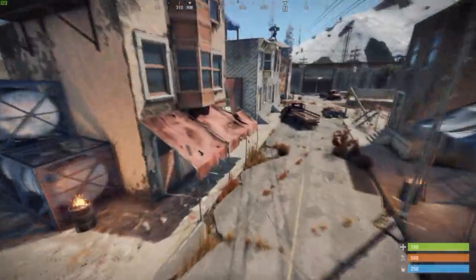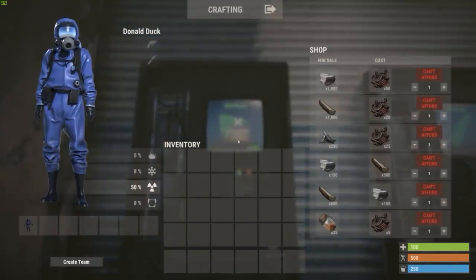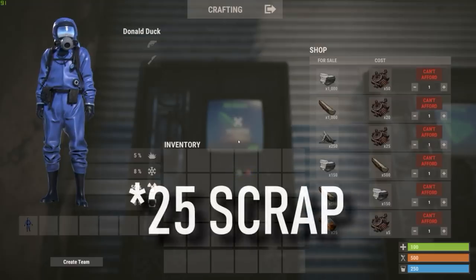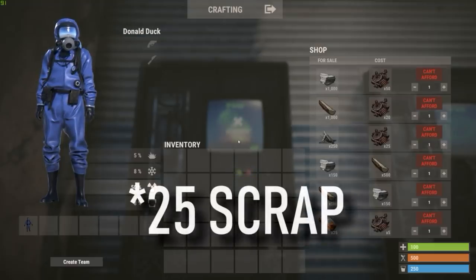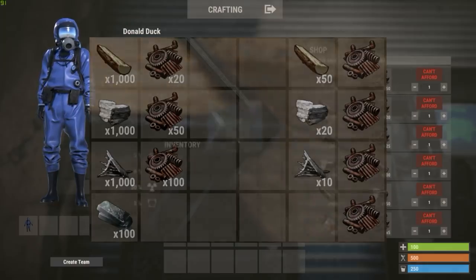One clue can be found at the outpost. In one of the vending machines, you can buy 1000 wood for 20 scrap — that's 50 wood per scrap — 1000 stone for 50 scrap — that's 20 stone per scrap — and 250 metal fragments for 50 scrap — that's 10 frags per scrap. Judging from this price list, FacePunch implicitly considers the value of metal fragments twice as high as the value of stone and 5x as high as wood.